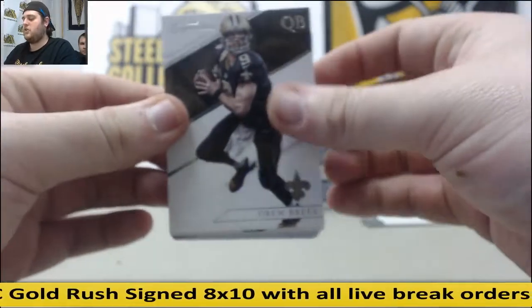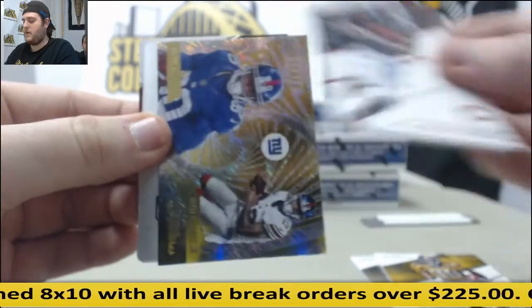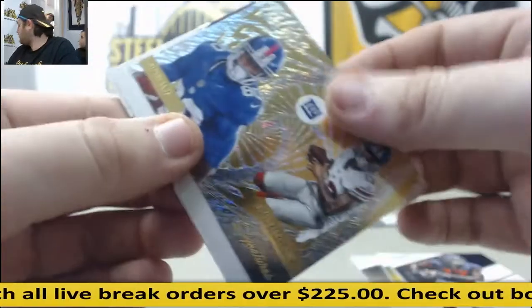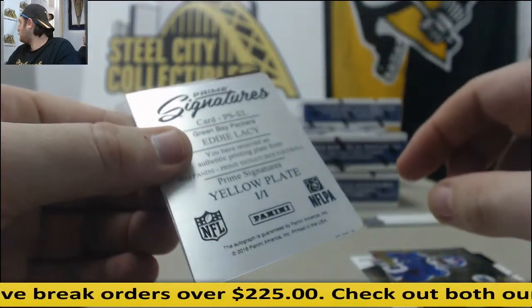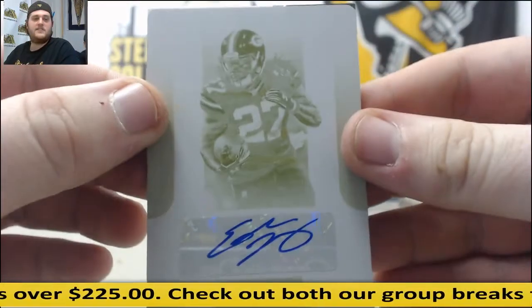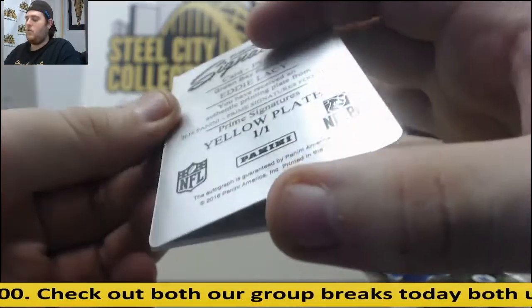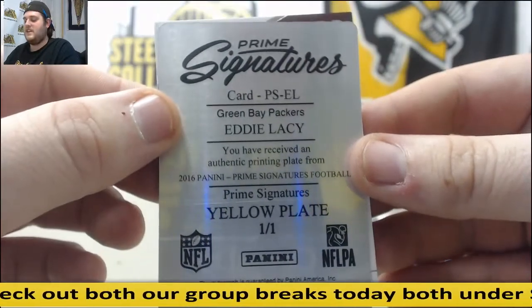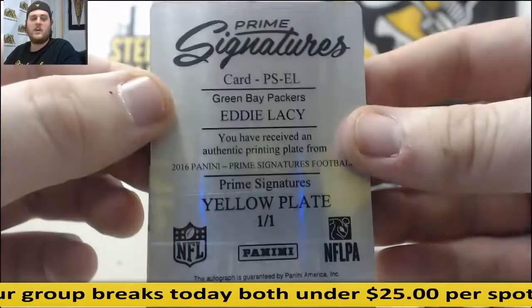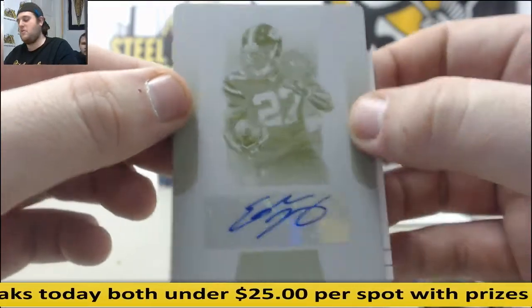Drew Brees, Marcus Wheaton. Alshon Jeffrey on a 149. We've got a plate coming up — Victor Cruz and Odell Beckham for the Giants. There's a cup hockey break after this break at six bucks. Yellow plate, 1 of 1 for Green Bay — Eddie Lacy. Very nice, great hit right there. 1-of-1 yellow plate Eddie Lacy. He said it's his PC. 1-of-1 Prime 6 yellow plate Eddie Lacy — the human bowling ball.